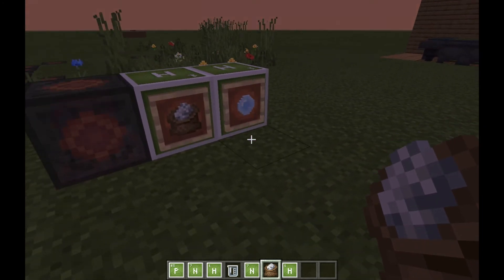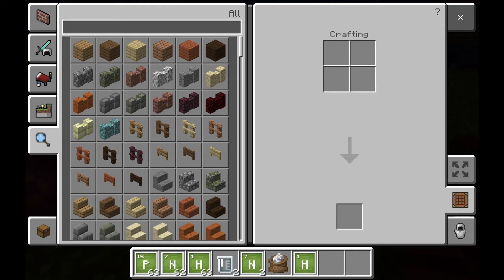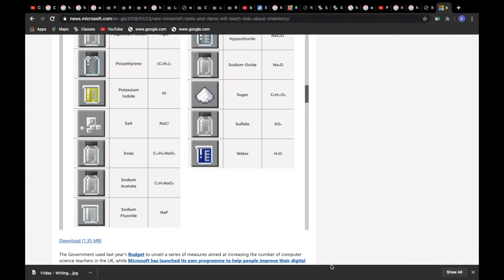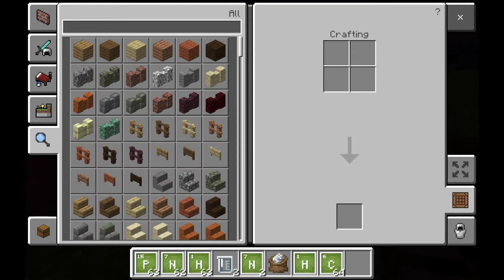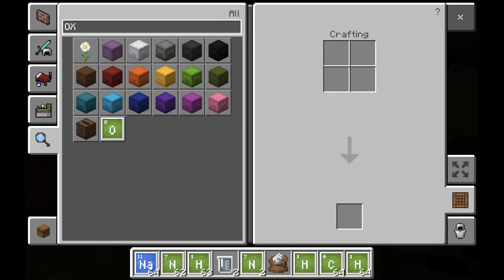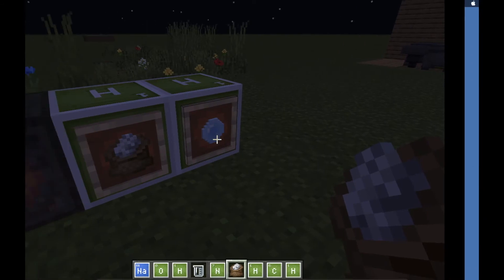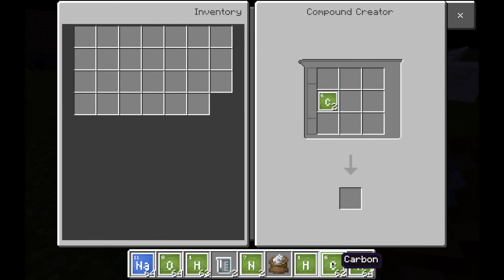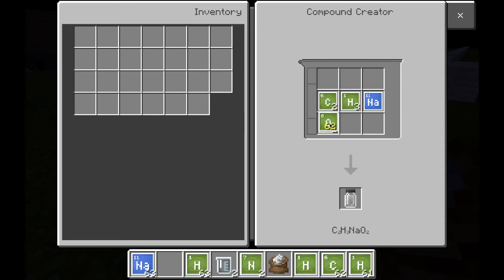Now for number three — the ice bomb. You're going to need to make sodium acetate using the compound creator. You'll need carbon, hydrogen, sodium, and oxygen. In the compound creator, place two carbon, three hydrogen, one sodium, and two oxygen — and that gives you sodium acetate. You're going to need four of those.